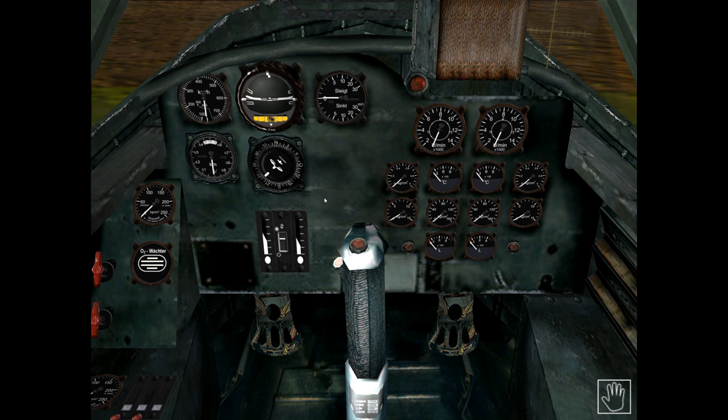Moving over to the right-hand side of the main instrument panel, we have the engine monitoring indicators. There are five indicators for each engine arranged in a vertical stack — the left side for the left engine, the right for the right engine. At the top are the dual-range tachometers, with a lower range for starting (inner dial, 0 to 3,000 RPM) and an upper range for flight (outer scale, 2,000 to 14,000 RPM). The selection of which scale is used is achieved via buttons on the right side of the cockpit.